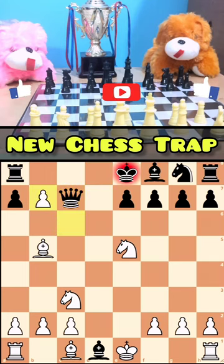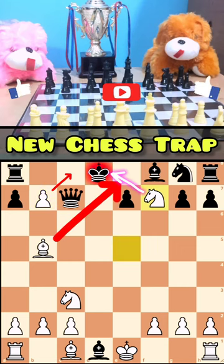So they move the queen, then they move the king. You play the knight, and then checkmate.